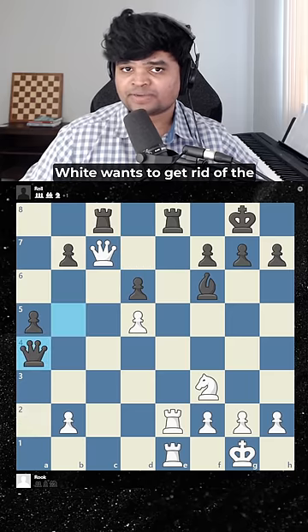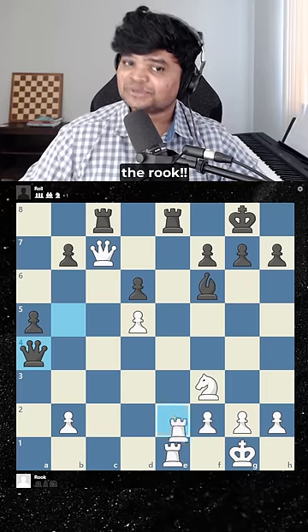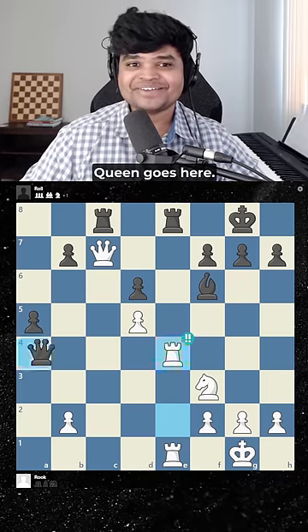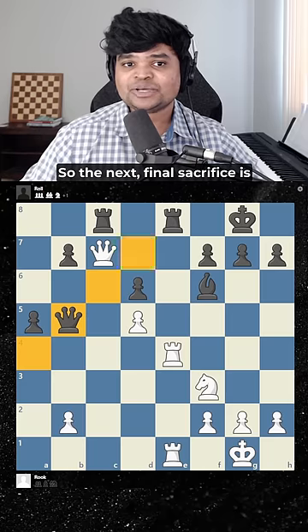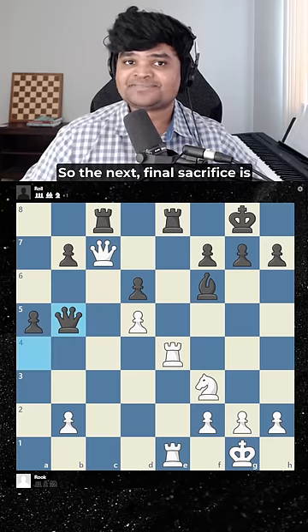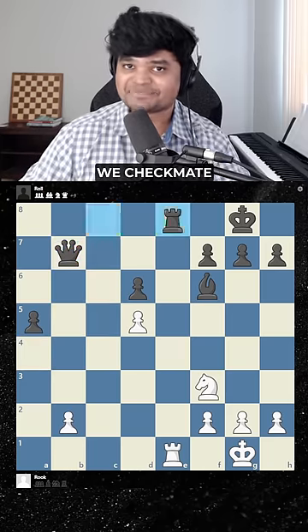Queen takes a4. Now he wants to get rid of the queen from the diagonal, so he sacrifices the rook. Queen goes here, and now there's only one square left for the queen — everything else is taken. So the final sacrifice is the queen, and if white takes, it's checkmate.